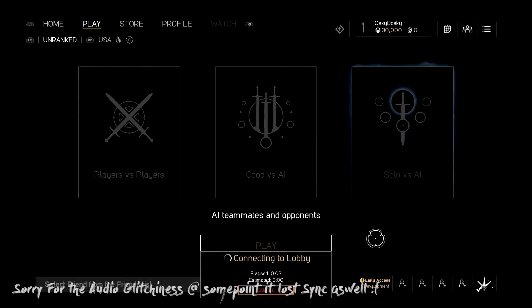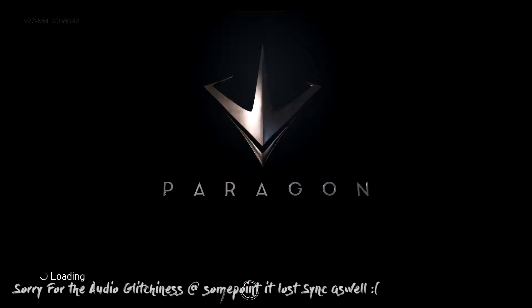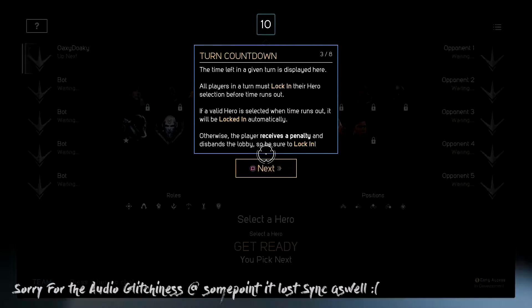The upside is it shouldn't take all that long to start a game — it pretty much just has to find the server and set it up. During the draft, teams alternate turns picking. The time left in a given turn is displayed on screen, and all players must lock in their hero selection before time runs out.